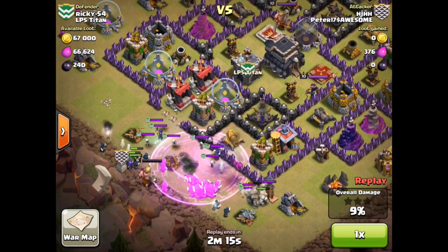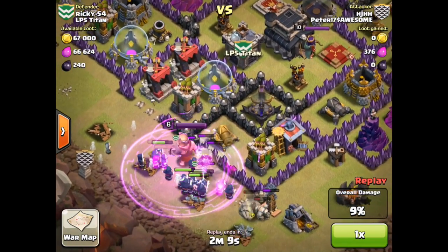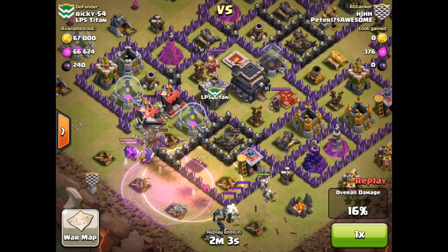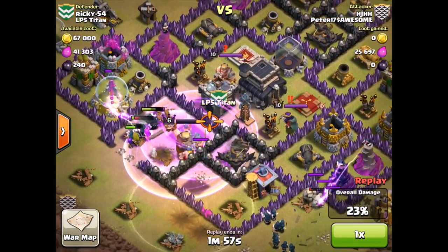First, here we see HJHH from the clan Peter$17 Awesome, attacking Ricky$54 from LP5 Titan. You can see here HJHH is a Town Hall 8 — that's correct — attacking a Town Hall 9 with only golems and wizards.